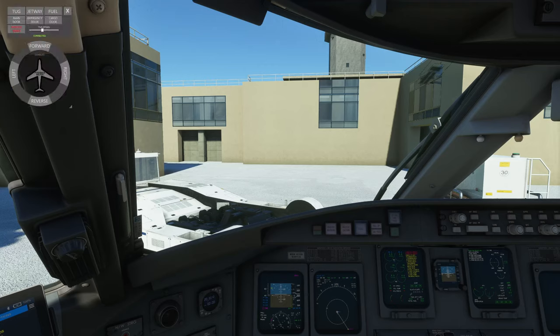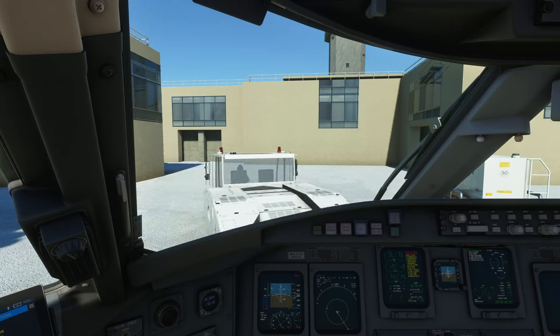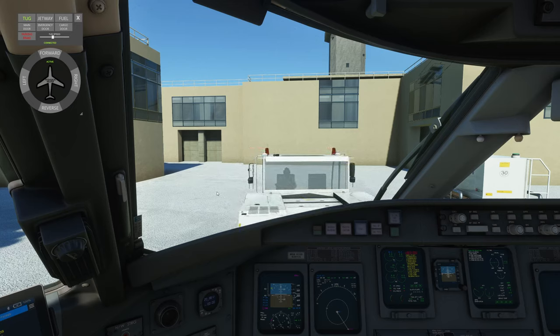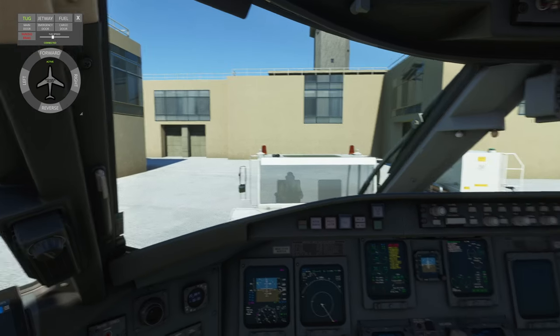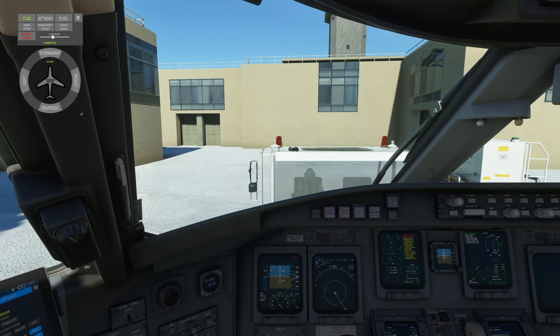By the way, thank you for the tip on the Pushback Helper app. It's an external app you can move to your secondary monitor so it stays out of view. It's a very nice alternative to using the default ATC for pushback, since that's very clunky. With Pushback Helper you can push back left or right directly here — very user-friendly. I can't remember who suggested it, but thanks again.